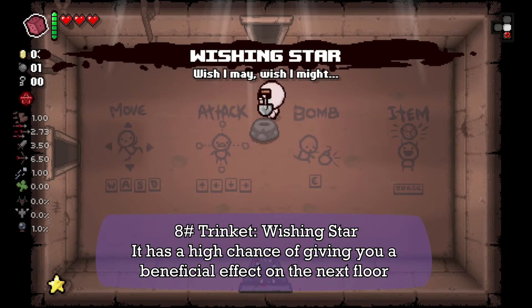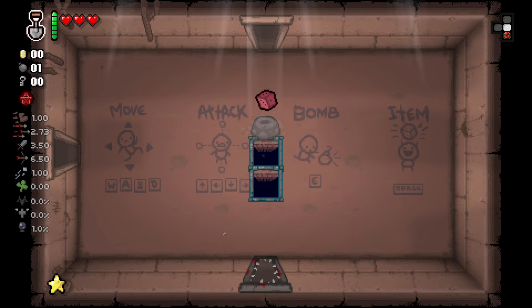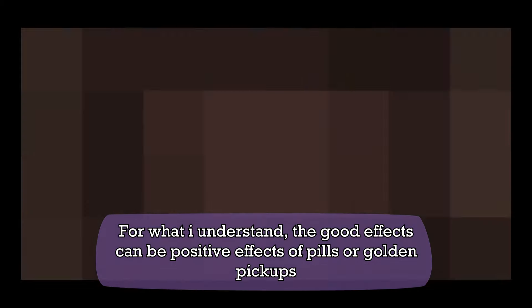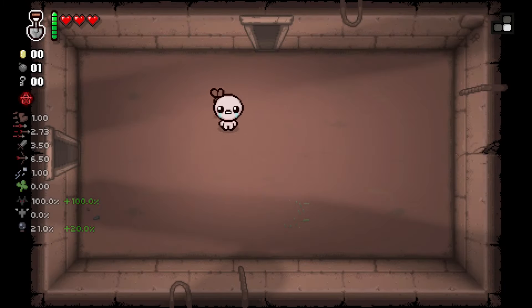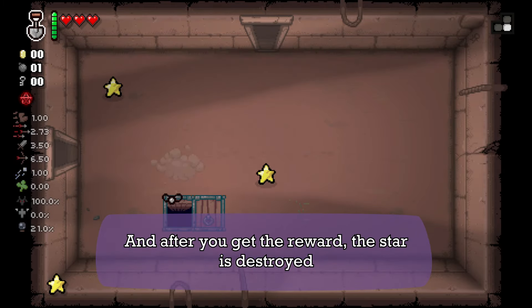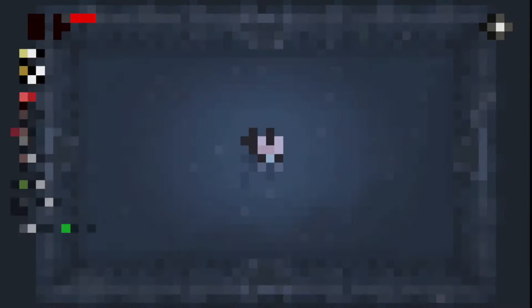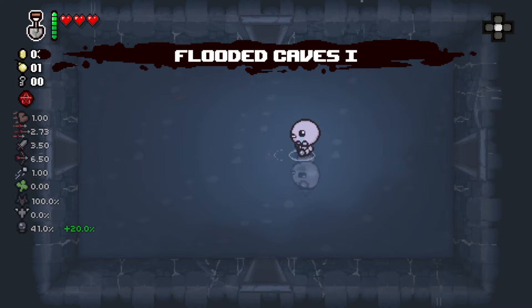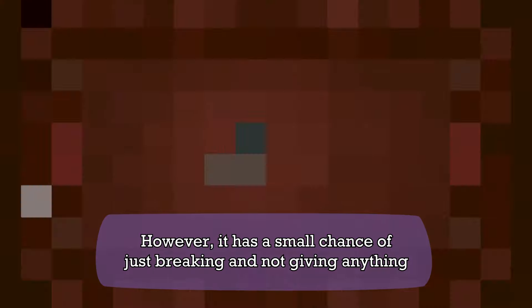Next we have the Wish Star. It has a high chance of giving you a beneficial effect on the next floor. For a bloody start, the good effects can be possible effects of kills or golden pickups. After you get the reward, the star is destroyed. However, it has a small chance of breaking and not giving anything.